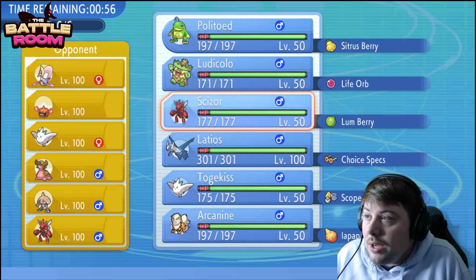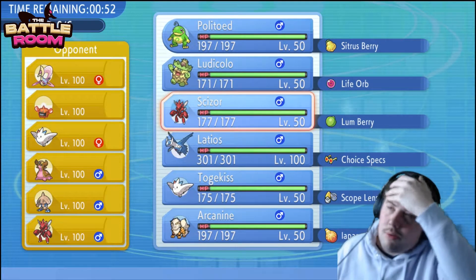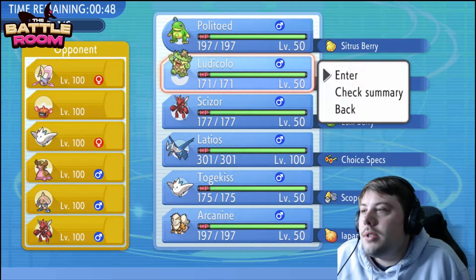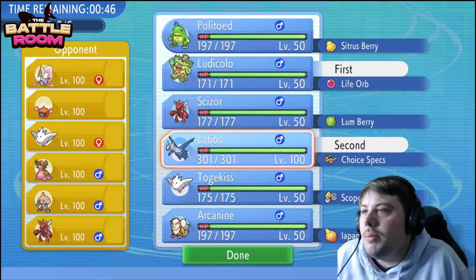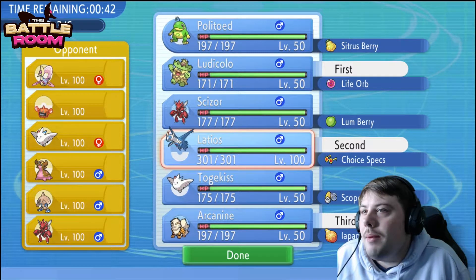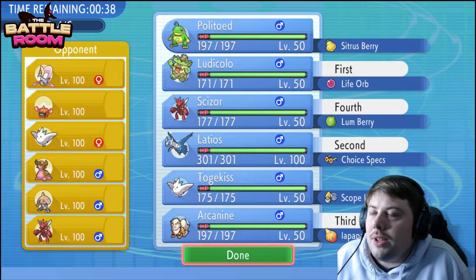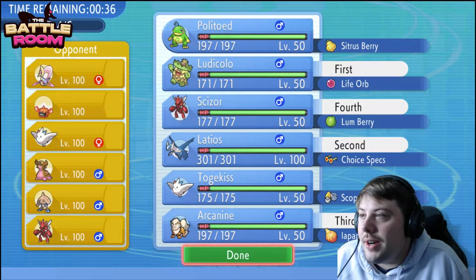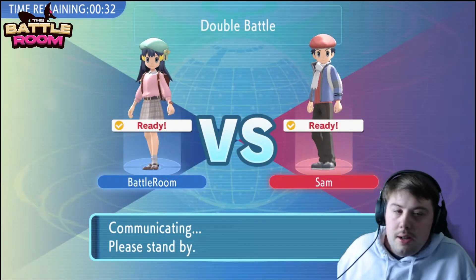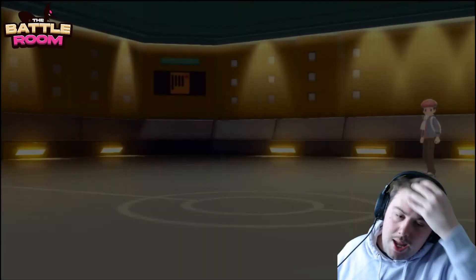Heatran and Togekiss are probably the biggest threats, along with Rotom-Heat, but Rotom-Heat is a little weird to bring against rain. I'm going to start off with Ludicolo plus Latios, bring Arcanine in the back, and bring my own Scizor. We're not going double rain mode — just Ludicolo for the fake out, water typing, and grass attacks. Arcanine looks really good; Snarl is amazing on this very specially heavy opposing team.